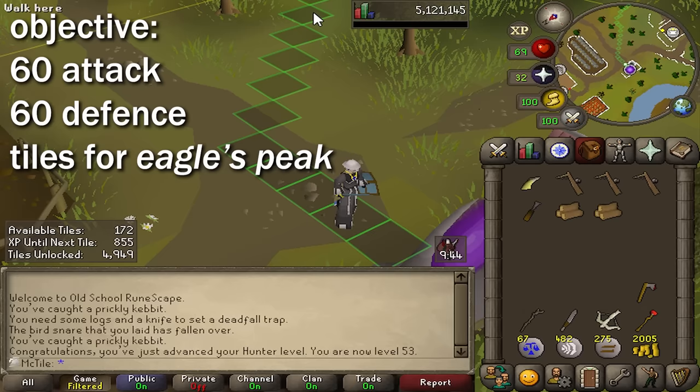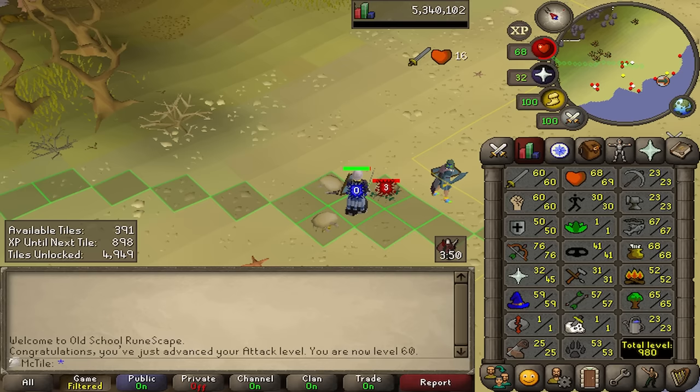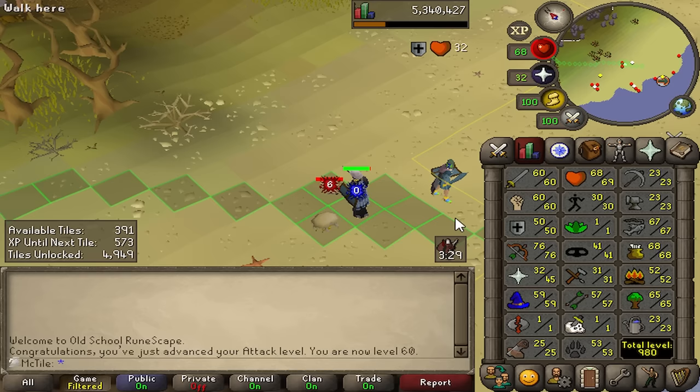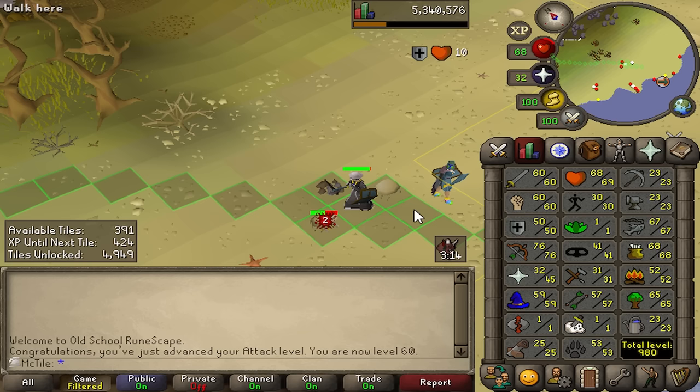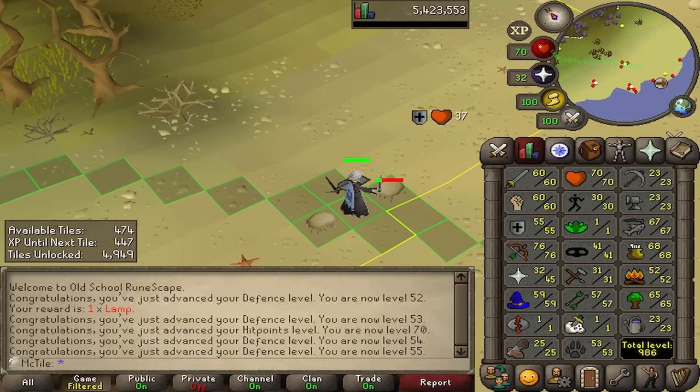Training with a rune longsword is a long lost art form. There's 55 attack — up to 248 tiles as well. We're like halfway to what I need. Even though I just got 60 attack and can now use dragon weapons, 74 combat by the way, we are going to start training defense. I'm going to need a diamond and about 130k cash, which I am very far from getting right now. So I'm just going to stick this out with the rune longsword. I need about a hundred more tiles, so I'll see you guys probably tomorrow. Every time I say I'm going to do something tomorrow, I just stay up to an ungodly hour and do it the same night.